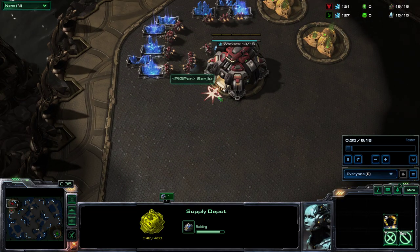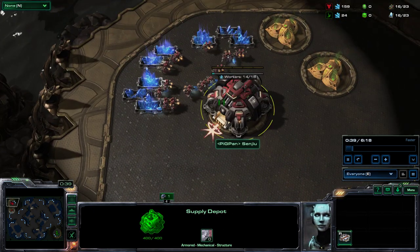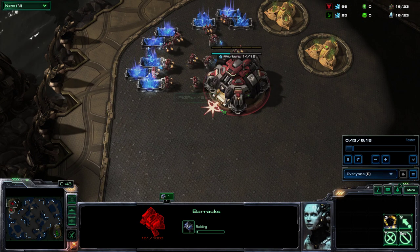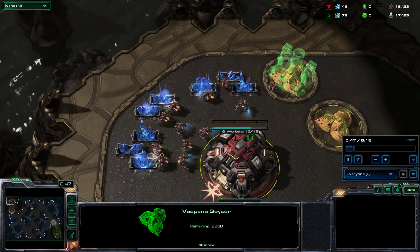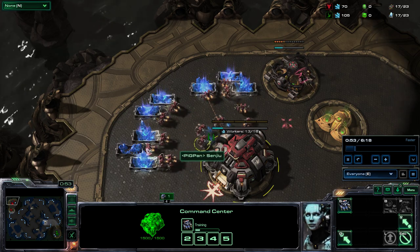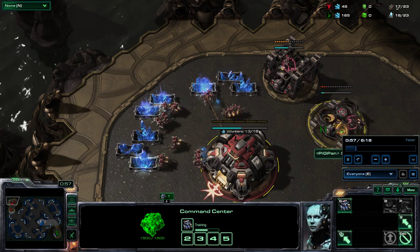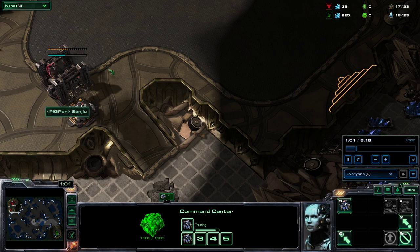The opening is pretty normal. The first SCV gets rallied, there's a depot, there's a short supply block but that's normal. Then you make barracks, also normal, and then you get two gases. Sometimes I send an SCV to scout, but you don't really have to because you're going to hit before they hit — unless they can rush, in which case you just wall off relatively early.